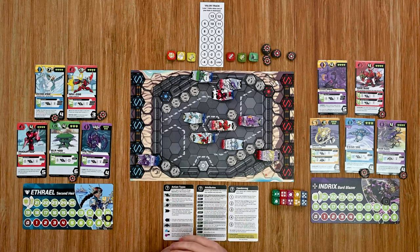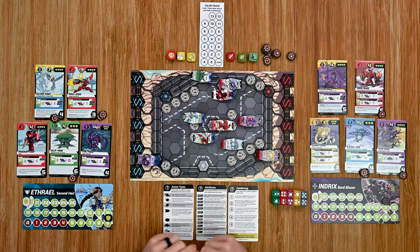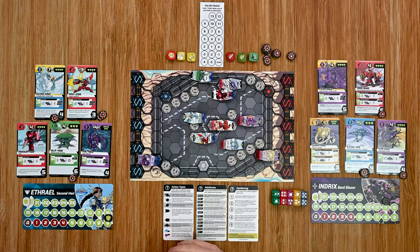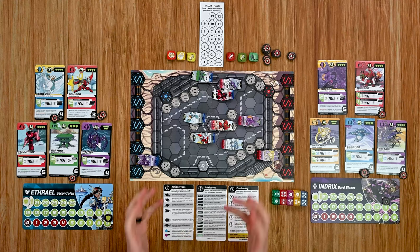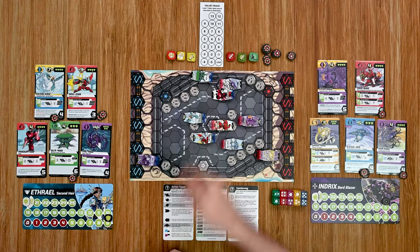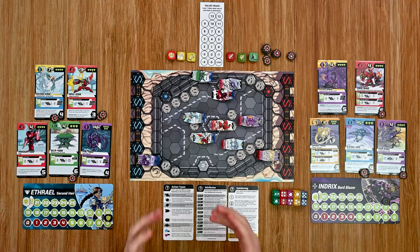Moving back into the action, things have started to heat up. My blue player has lost a couple of valor points because the enemy has controlled the center point and one other point. We generate our energy points to start the new round. With both of my robots having taken a number of damage, I don't want my opponent to activate and pound on them — so I'm going to start by combining my robots.